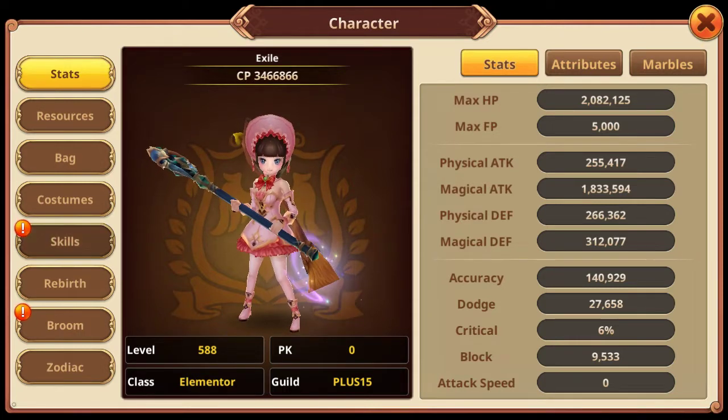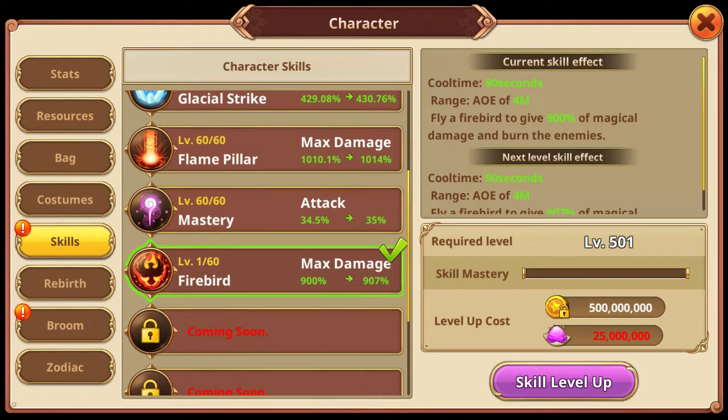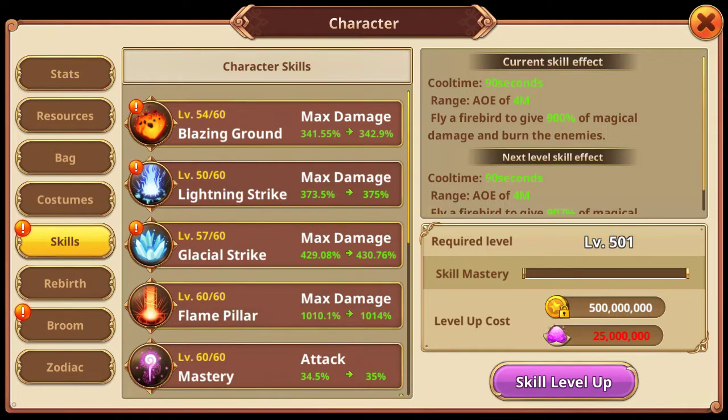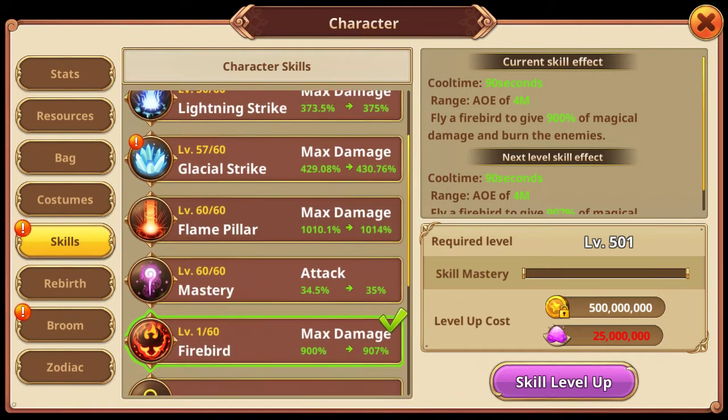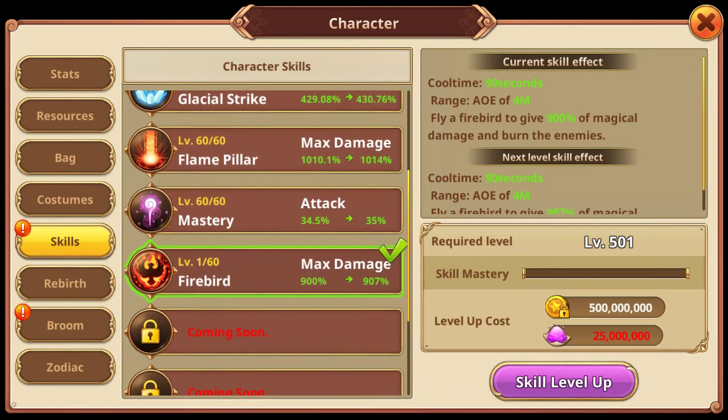And when you change your class to Elementor, you'll unlock your Ultimate Skill. But before you unlock your Ultimate Skill, all your skills need to be at least level 15 above. But you cannot use your Ultimate Skill using a normal weapon.